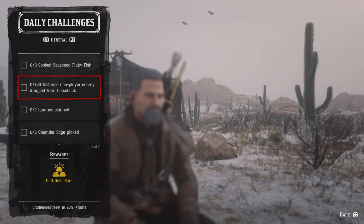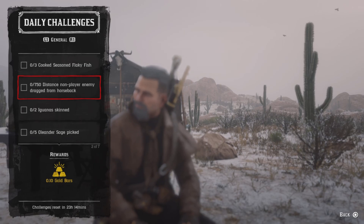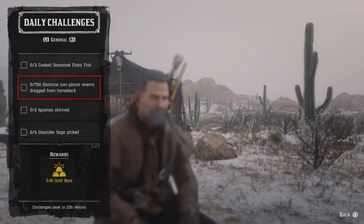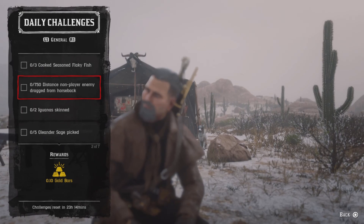For 750 distance non-player enemy drag from horseback, you can make any NPC your enemy by aiming your gun at them. When they turn red on the mini-map, go ahead and lasso them and just go real slow while you drag them, because if you go too fast you'll kill them outright. Once you do that, that challenge will be completed. You can also go down to Del Lobo and do Del Lobos, or go to hideouts or whatnot.